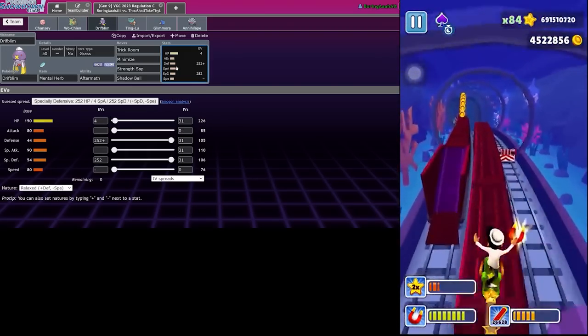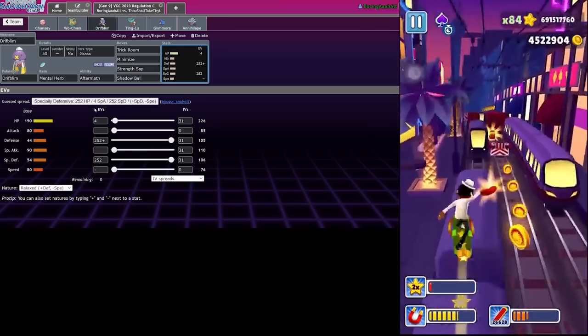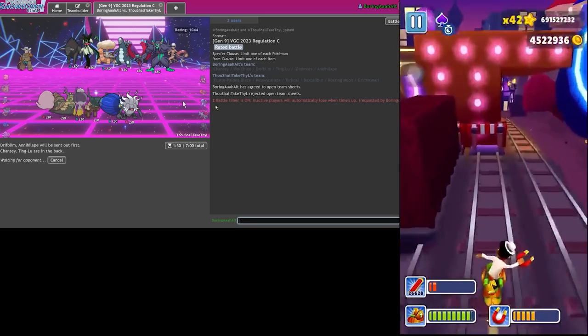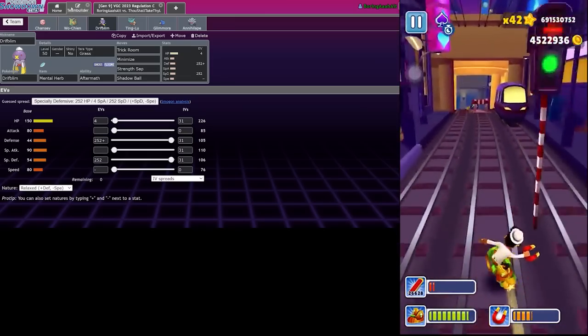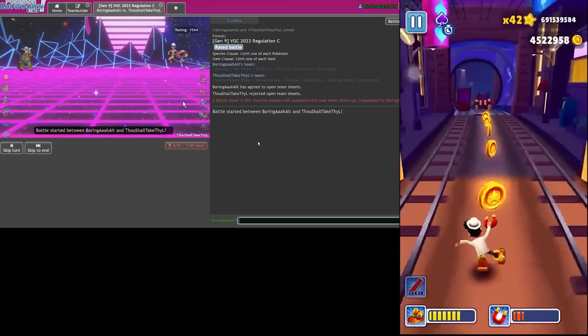I can't make this thing any more physically defensive, can I? I guess I can max out the HP and then always live Chien-Pao's attack. I can also just calc to live Chien-Pao and that would probably make more sense.